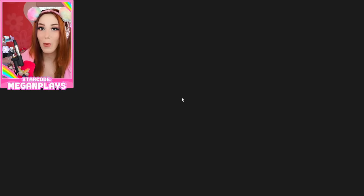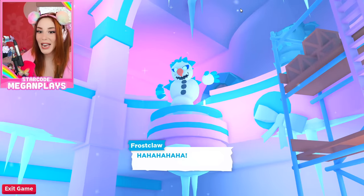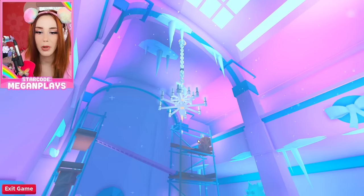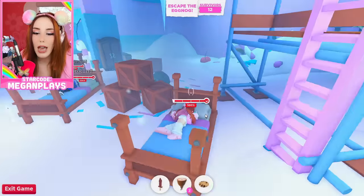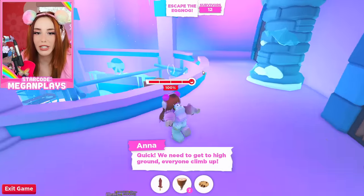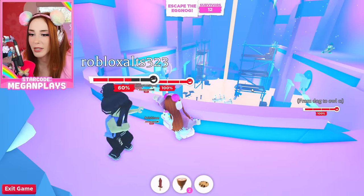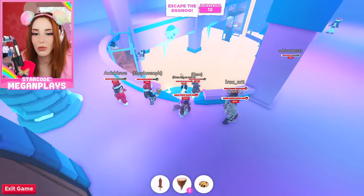You definitely want to be on a bed, on top of a crate for this part. Because Frostclaw comes in and causes havoc — he makes the chandelier fall, filling the room with poisonous eggnog. As the room fills with eggnog, jump up, wake up, hop on your ladder, and you're done. You can hang out and watch other people. Sometimes people get trapped, which can be scary, but everybody survived this time, which is really good.